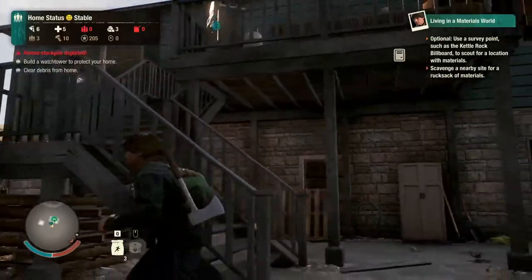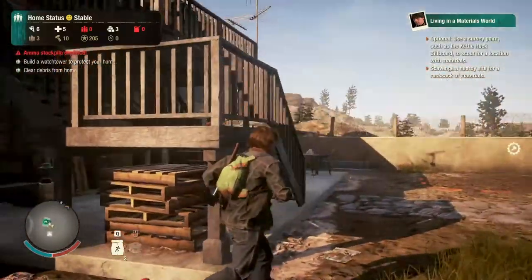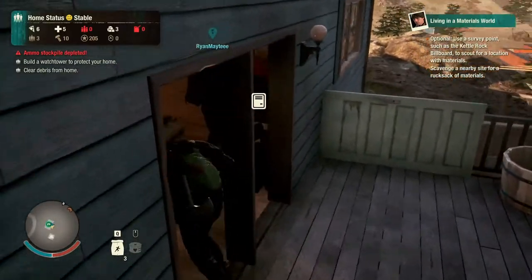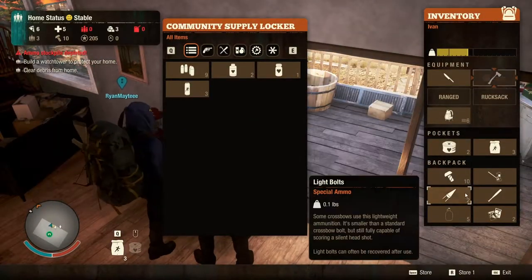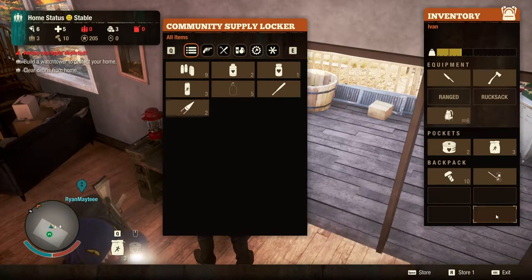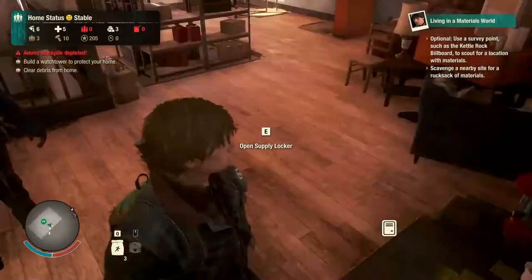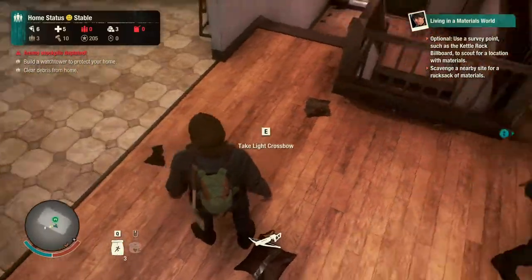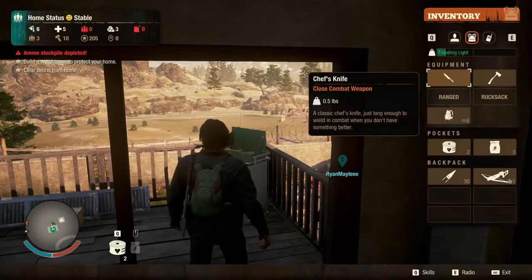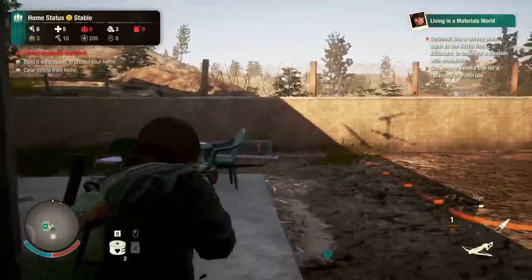Let me grab you a crossbow. You got a crossbow? Yeah — my guy decided to bring a couple with him. Why not, just in case. Let me chuck some of this stuff in here. I've got a shotgun ammo press as well, which is pretty cool. So should we finish searching the houses there? You have to compensate a little bit.